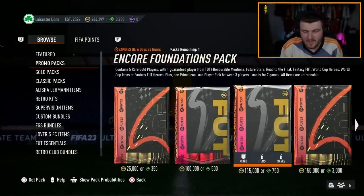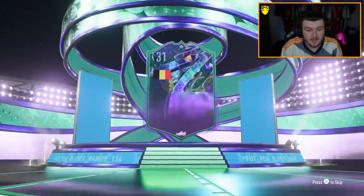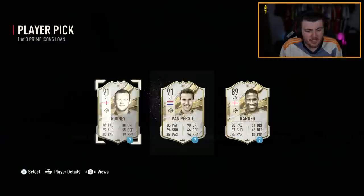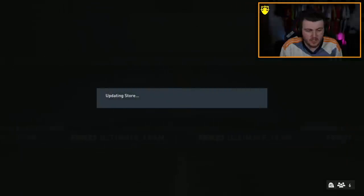We have the Encore Foundations pack first. Let's see what we get. It's going to be a Foot Fantasy — Belgium striker — Benteke, 88 rated. That is fodder, that's literally going straight into the 87 plus player pick. 85 Carrasco there as well, not bad. We'll take big Wazdog Rooney — I don't need any more loans, so I'm just going to have to discard him.